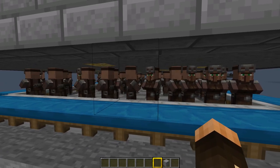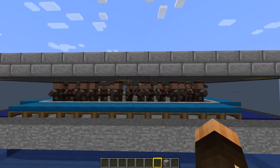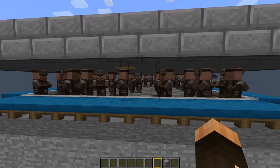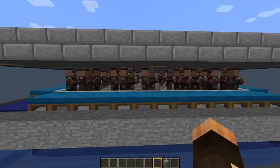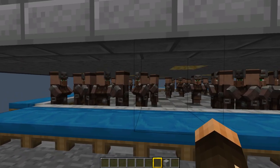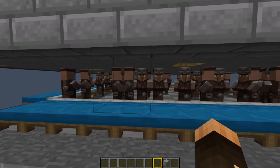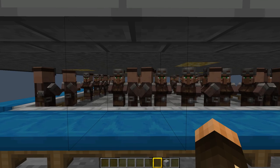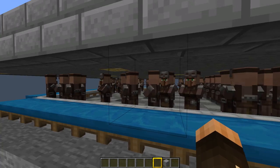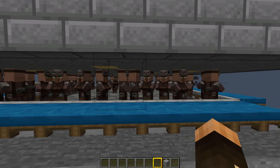Once the villager has spoken to another five villagers and they've all decided they need an iron golem, one will spawn within an area of 16 by 16 by 6 around the villager — not around the center of the village, since villages no longer exist. Then the villager's gossip values drop to nothing and he has to build those gossip values back up again by speaking to different villagers, which is why iron golem farms currently need lots and lots of villagers.